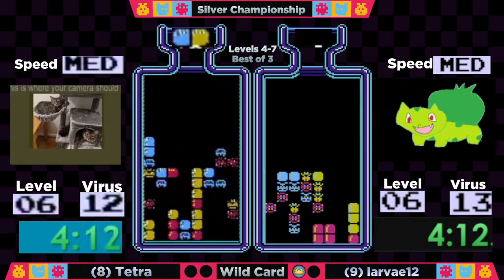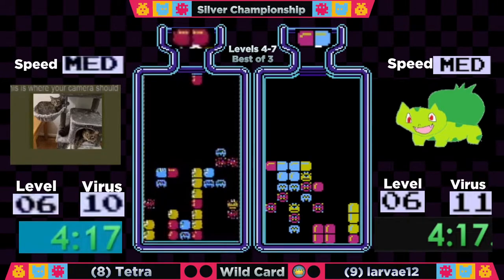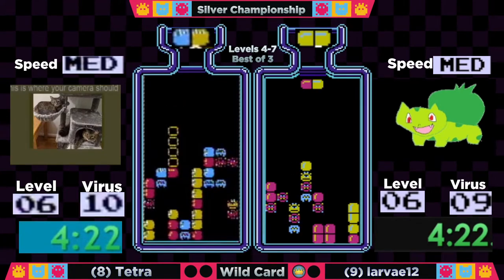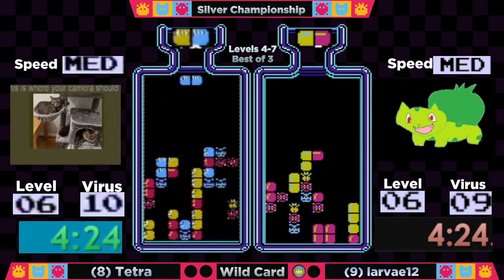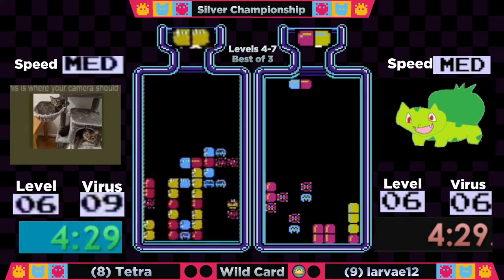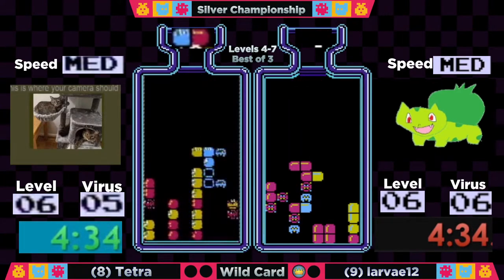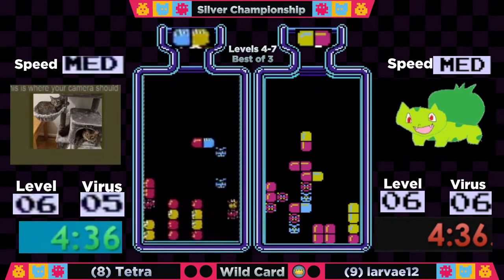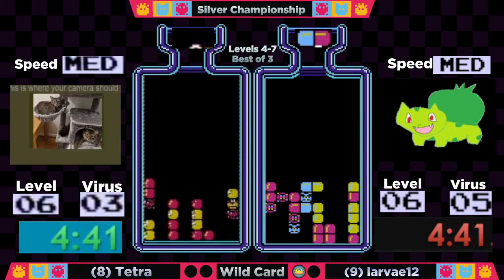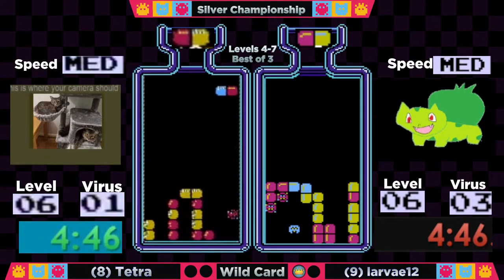Tetra's got an interesting situation — the right is really locked up. She's got one of her two yellows there. This blue-yellow should help. Looks like she's planning on doing those reds horizontally. That double red would have been very efficient but it came a little too late. Tetra forced to work a bit more diligently, but she gets a really nice clear — great combination of RNG to get some blues off the board. Five viruses to go for both players.